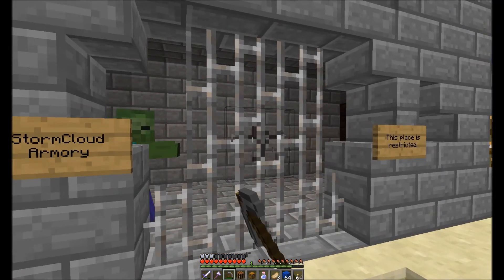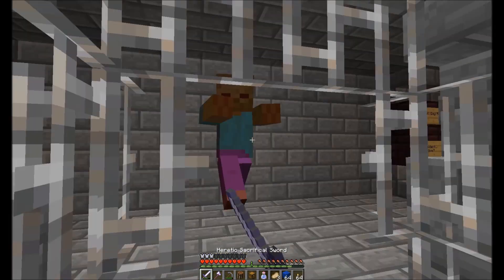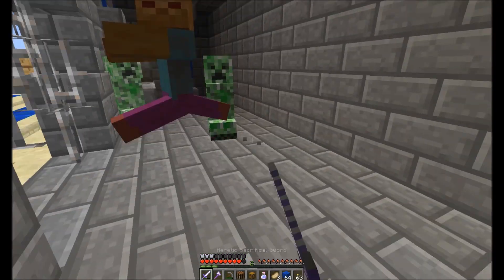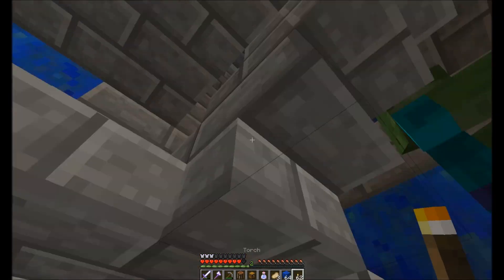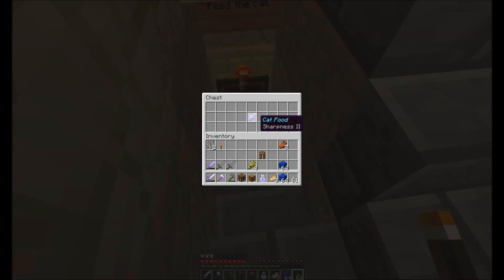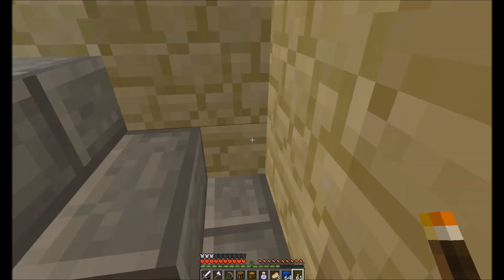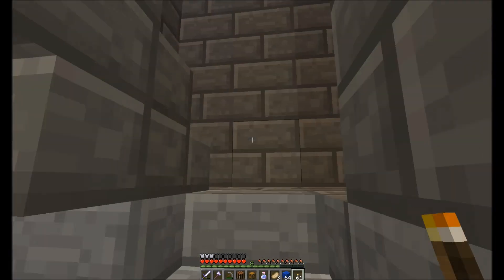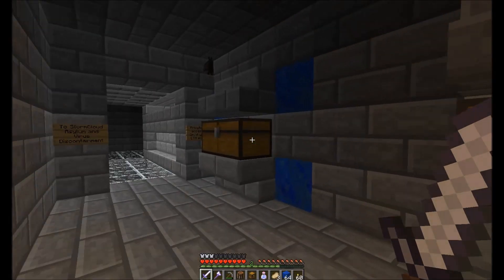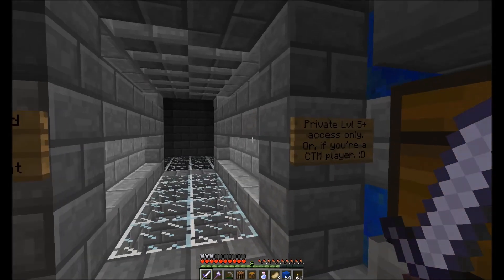Storm Cloud Armoury. Just break these iron fences to get in. Let's explore down here - cat food sharpness two, feed the cat. So that's another auxiliary starting weapon sort of thing that we got given. Nothing in these chests here. To Storm Cloud Asylum and Virus Discontainment - private level, fire plus access only, or if you're a CTM player. I see a bit of a bridge.